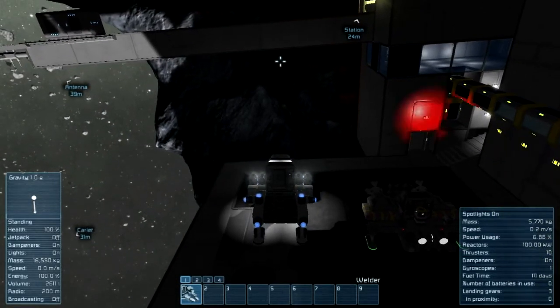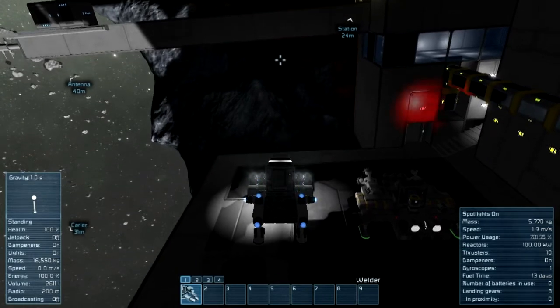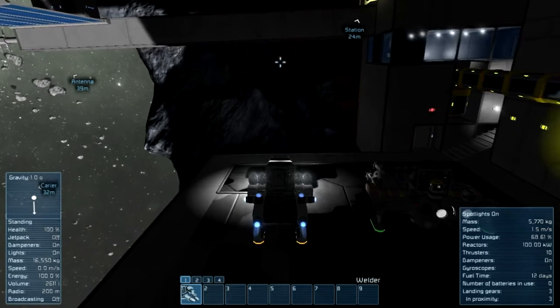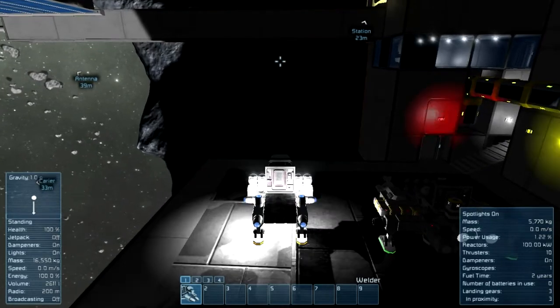I've used heavy armor on my flight deck because I got tired of damaging my armor. So that's why the flight deck has heavy armor blocks.